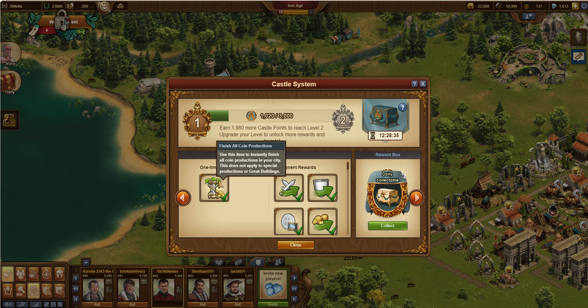So first off, the one-time reward. When I hit level one, I got an award where I have a one-time reward of 'finish all coin production' in my inventory. That's a one-time use item — it's in my inventory and I can use it whenever I want, or later on I can go ahead and sell it. Next we talk about permanent rewards, and these are really valuable.